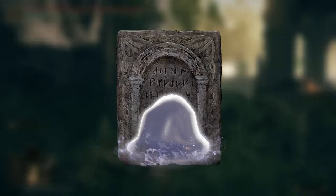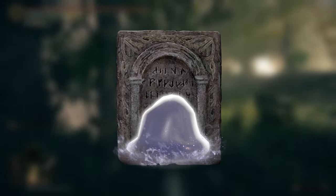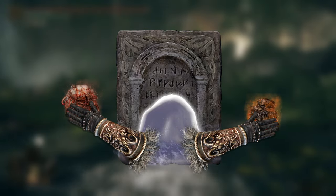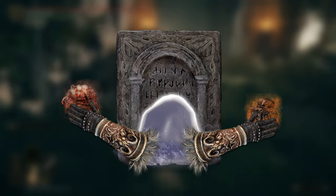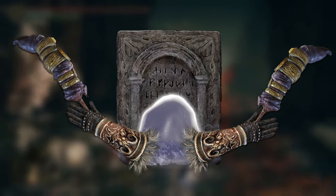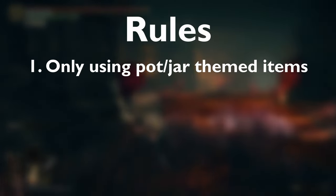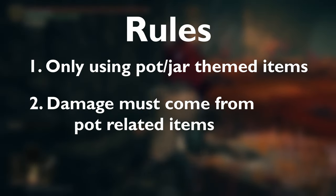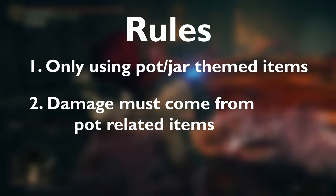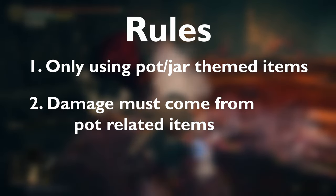Before anyone mentions it, I understand that mimic tear would technically still be allowed. Since I'm only using pot items it technically would be as well, but I think that takes away from the unique build since you can apply that logic to any build and always have mimic up. Also, I am only allowed to do damage with my pot related items — if I run out of throwing pots and my jar cannon is out of shots, I'm not allowed to start punching a boss.